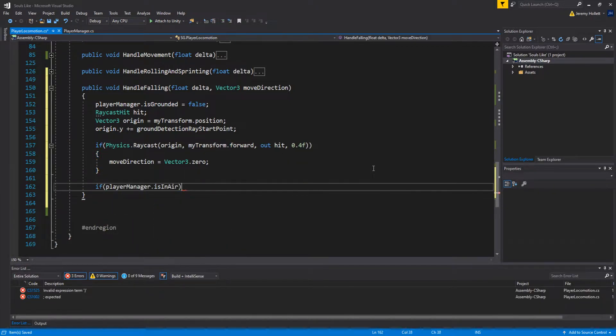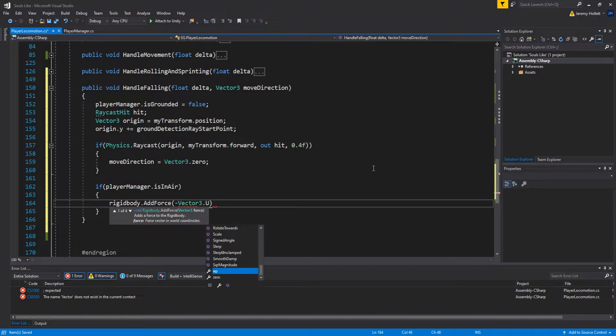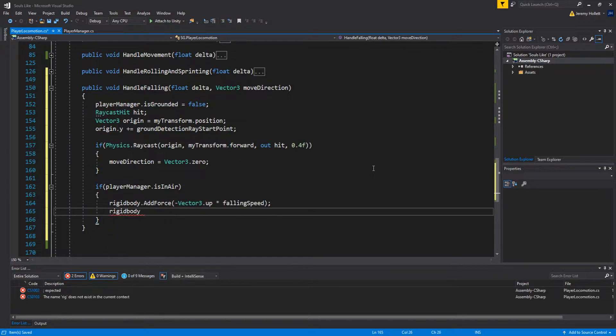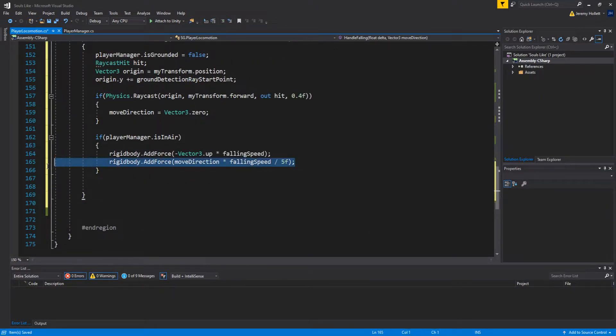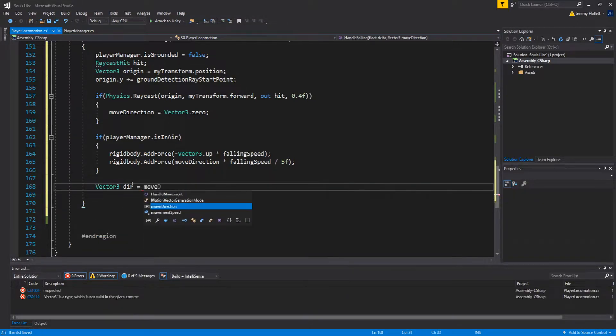Next, if `playerManager.isInAir`, add force: `rigidbody.AddForce(-Vector3.up * fallingSpeed)` to pull the player down. Also add `rigidbody.AddForce(moveDirection * fallingSpeed / 5)` — this kicks the player off the edge slightly so they don't get stuck. Think of it as hopping off with a little force. You can adjust that divisor to change the kick-off strength; I like the effect, but you can remove it if you prefer.